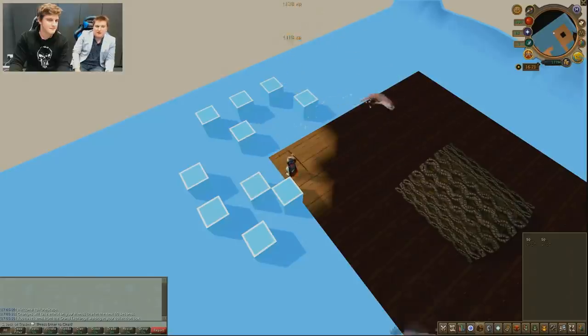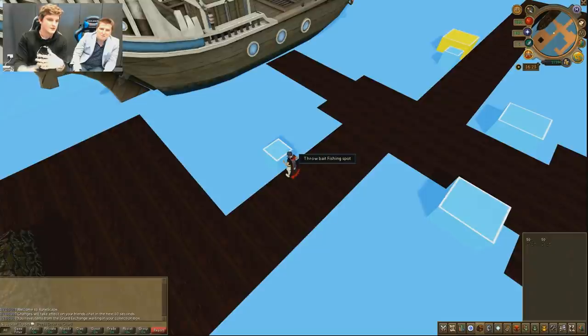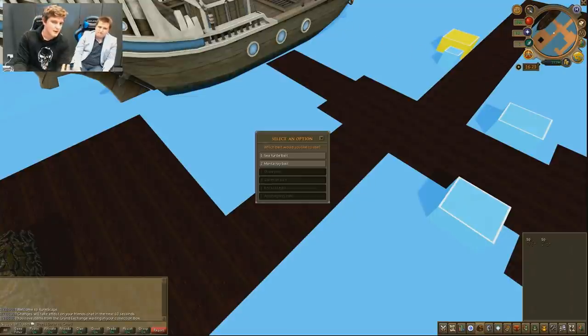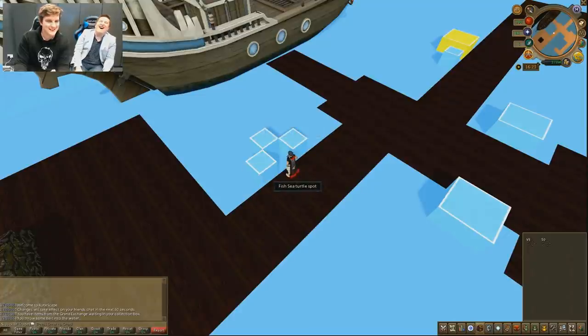Next up we have a new type of fishing spot: baitable spots. The idea is you have a specific type of bait for a specific fish, you cast it out and attract that type of fish, and when you fish in these spots you'll only be catching that fish. There's going to be a finite number of fish to catch per spot, and once you've caught them all you'll need to cast out more bait.